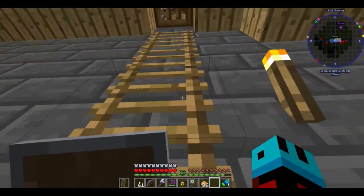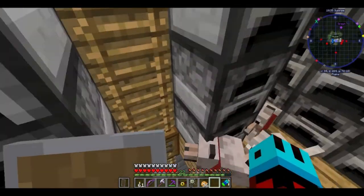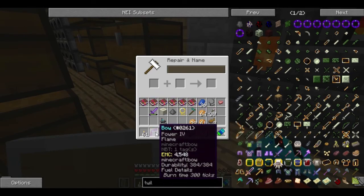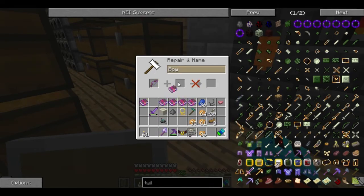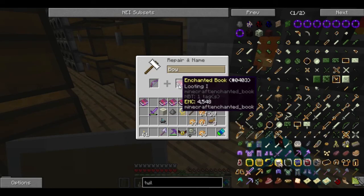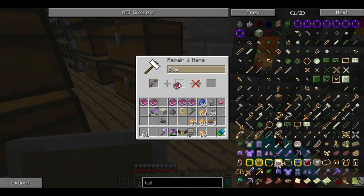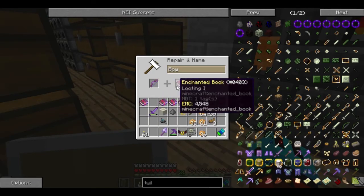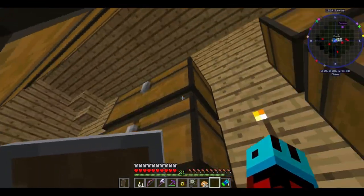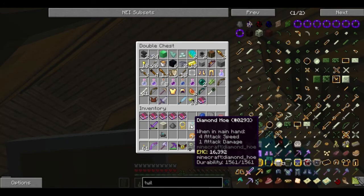Let's go upstairs and use our anvil to make this bow a little better. Can't do aqua affinity on it either. That's unfortunate. But we did effectively make our bow that much stronger, so it's not a total loss. We did actually end up with an unbreaking two.